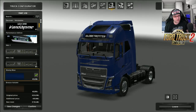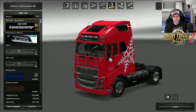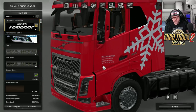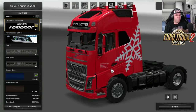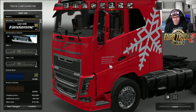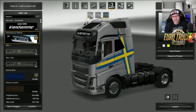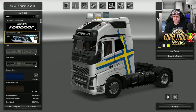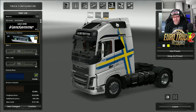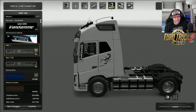Moving on to the paint jobs — there are a few different ones here. We have the Van Damme. I think that's a trucking company. If you have a look in there, there's a telephone number for Van Damme. There's also this one here, it looks very Swedish, and it's got metallic in there. You can see that the metallic third option does work there. And then there is the RTA mod skin.